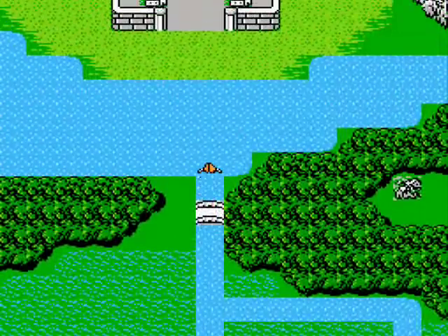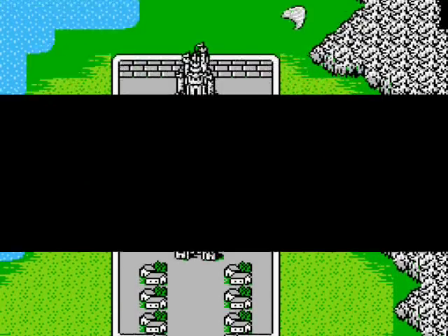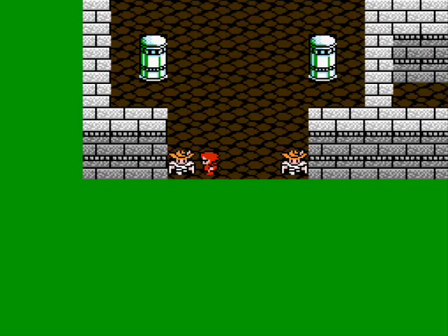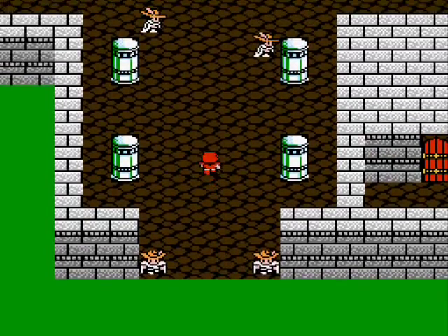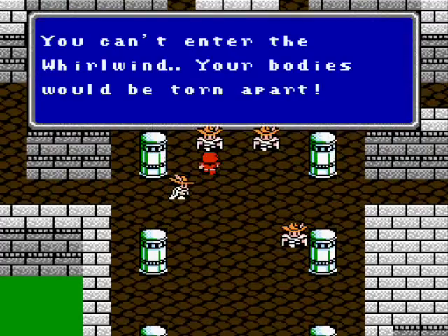Oh, Finn's okay — they're doing alright. And there's a tornado up in the upper right corner there. Let's talk to these people and see. Oh, Poft was also destroyed too. And the Emperor's whirlwind? How did he get a whirlwind on his side? His magic. Wow, that makes sense. Can't enter the whirlwind — yeah, that would be pretty hard.